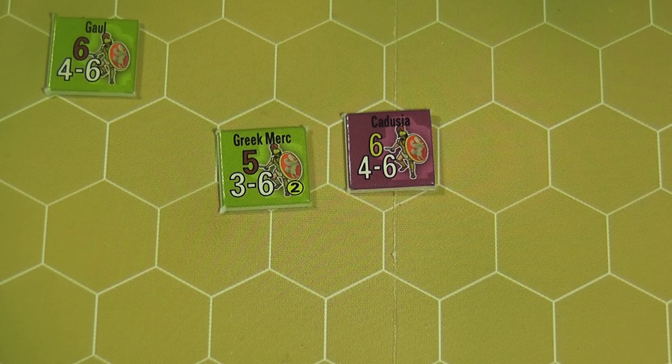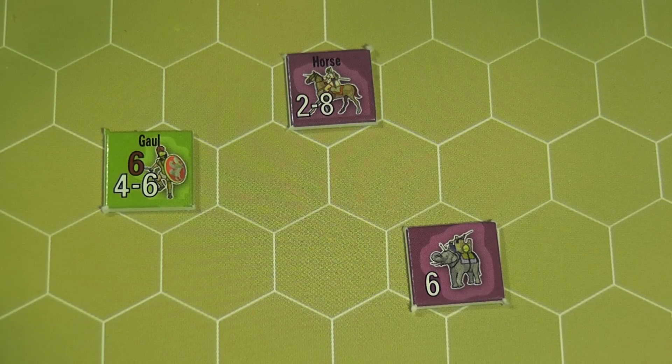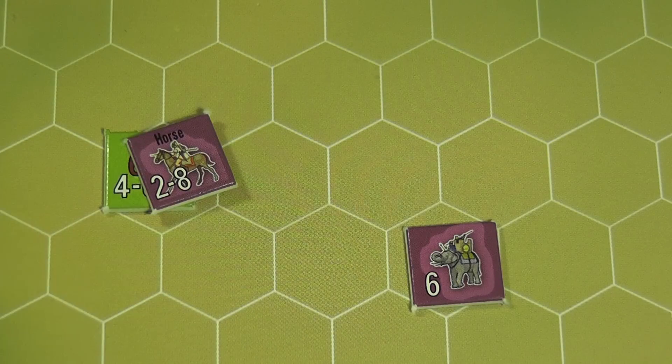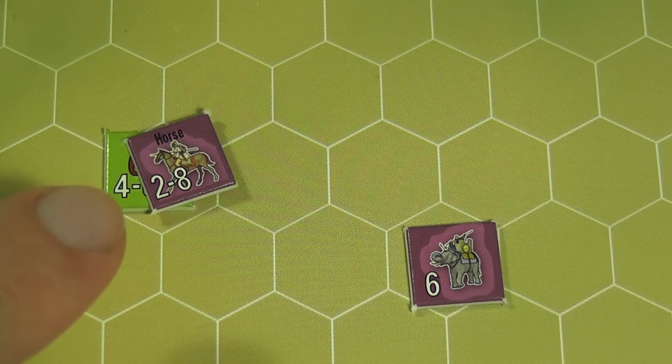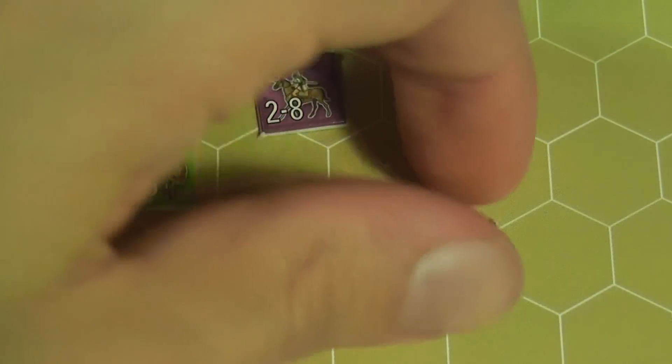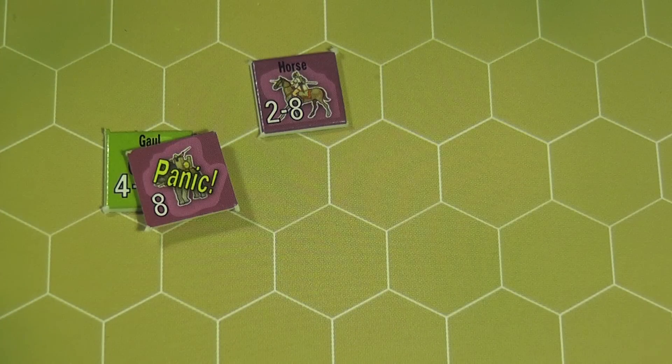You roll the dice, compare the results, and the player with the greater modified roll wins. The loser will lose a step and retreat their full movement allowance toward their home tent. Cavalry units and elephant units can also trample their enemies during the movement phase. The moving unit must move into the hex containing the enemy being trampled. The target takes a morale check and must roll that number or higher to pass. If the target fails, it loses a step and retreats by its full movement allowance toward its home tent. A cavalry unit must also take a morale check — if it fails, it loses a step; otherwise nothing happens. An elephant trampling unit, however, will panic afterward.